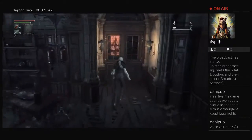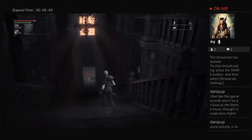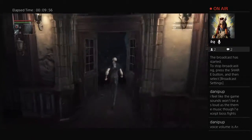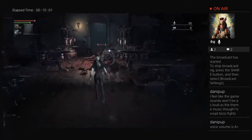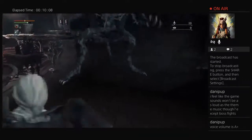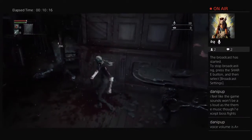Might as well take that off for now. All right, so first up is going to be this werewolf. Usually I can take him out okay without any weapon. Let's see how this goes. Not well, apparently. There we go — and dead.